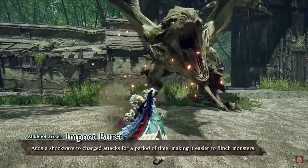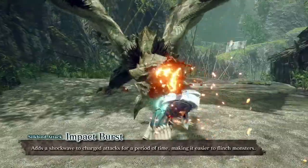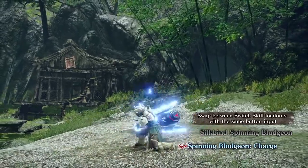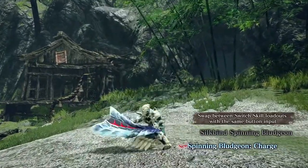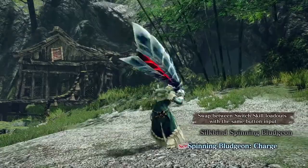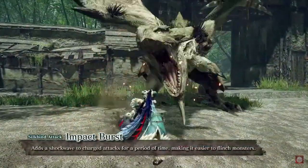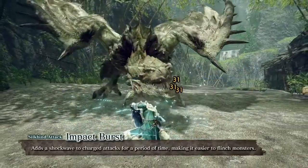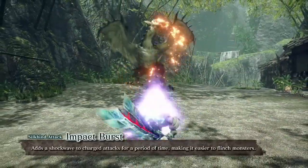The two new abilities we got are impact burst, which is a new silk bind ability, and a cool new charge called spinning bludgeon charge. While the new charge attack looks pretty sweet, what I want to focus on is impact burst, because this new move has the potential to drastically alter hammer's playstyle in a positive way and really bump up the damage numbers quite a bit as well.